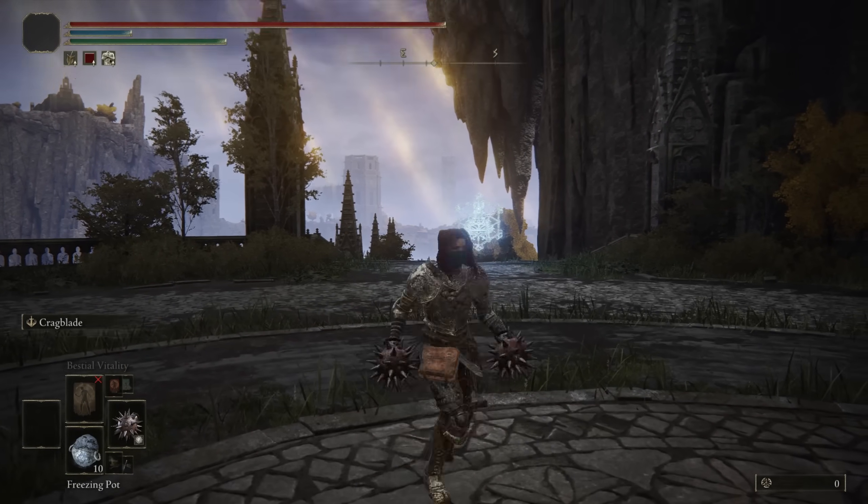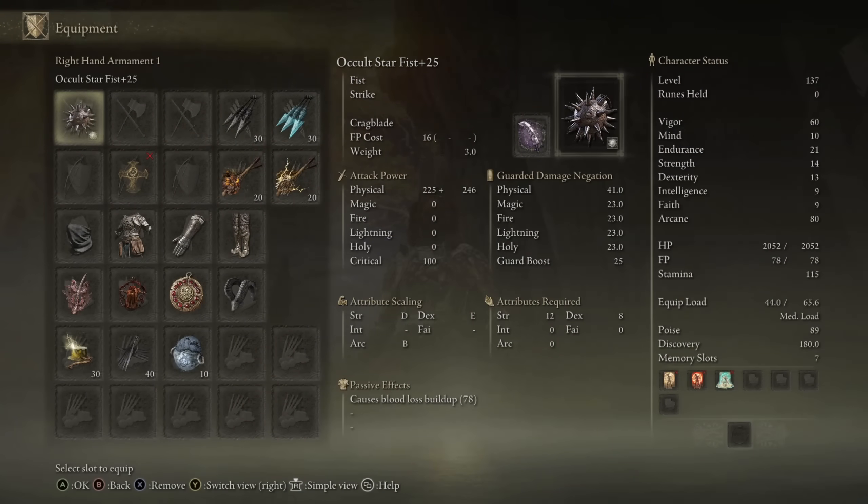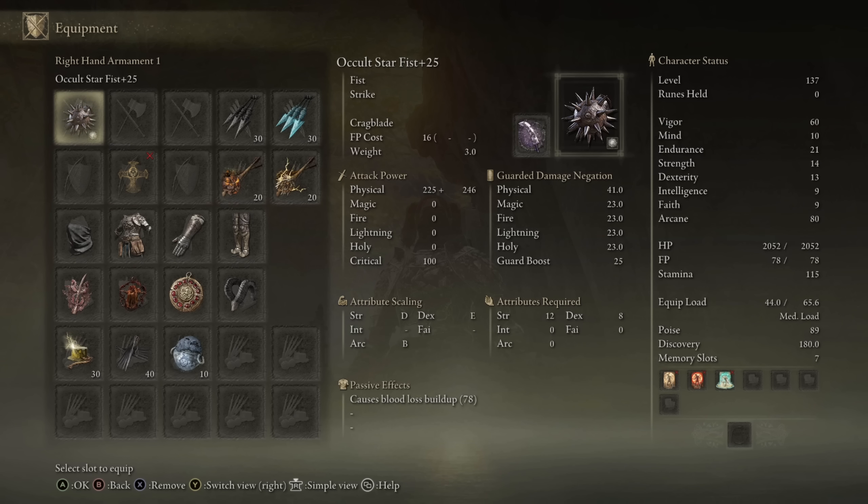Yo, what's up guys? Chase the Bro here, and today we're going to be taking a look at the Star Fist, a weapon of the Fist class that actually has natural bloodloss buildup. I did decide to use it on my pure arcane build. You get a little bit less damage output this way than if you went the heavy infusion route on an 80 strength build, but you get around 34 more bloodloss buildup.